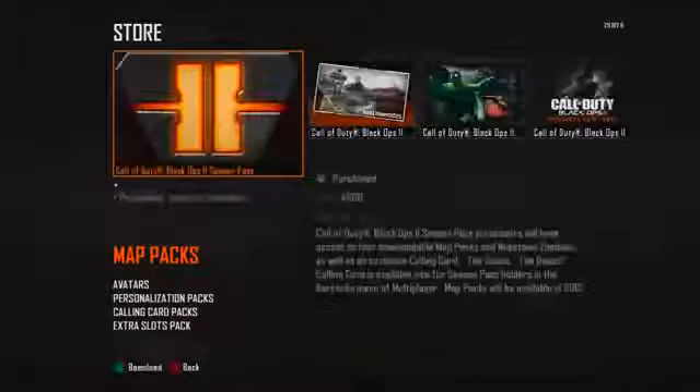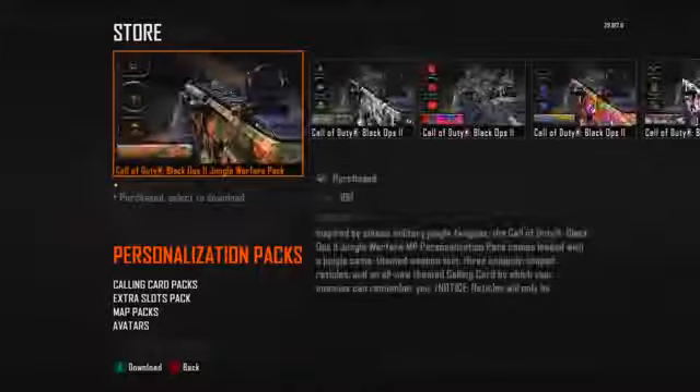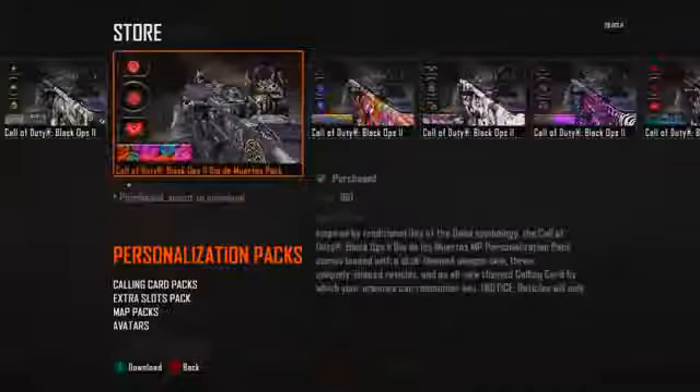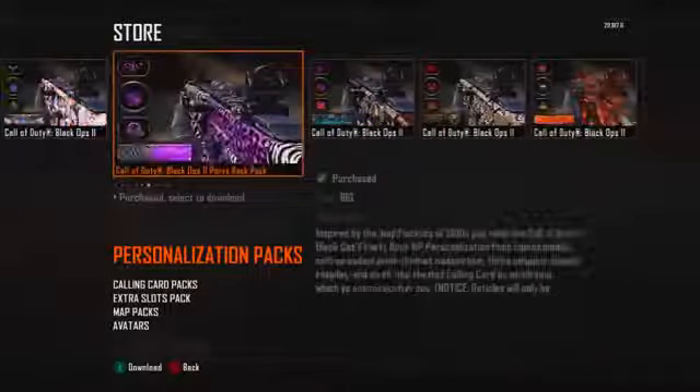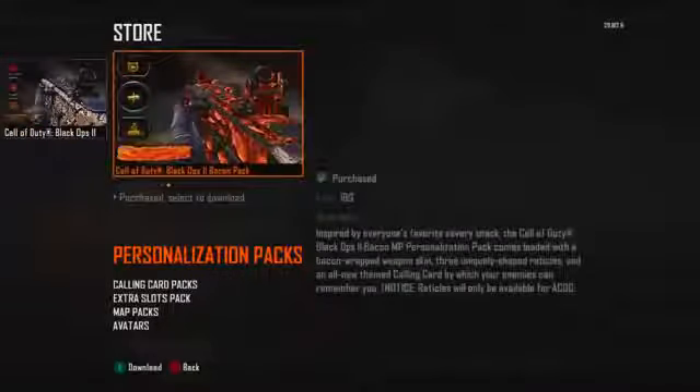I thought I'd give you guys a little sneak peek. When you go to the Black Ops 2 store, you're gonna see nine different personalization packs. Each one has a camo and three reticles — one for Red Dot Sight, ACOG, and EOTech. Each one is two bucks and you can choose to buy whichever ones you want.